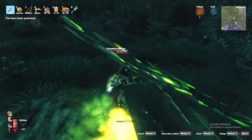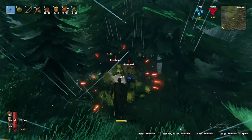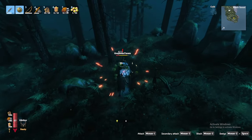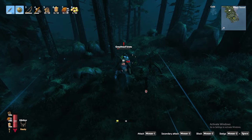Grey dwarf brutes, shamans, and the standard grey dwarfs call this biome home. These creatures will drop key resources like resin and grey dwarf eyes, and more importantly, the brutes specifically can drop ancient seeds. I will expand on the importance of these seeds later in this video.